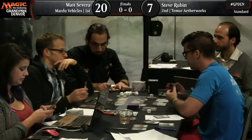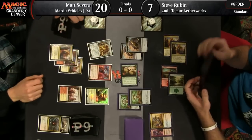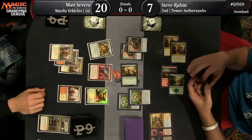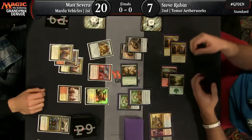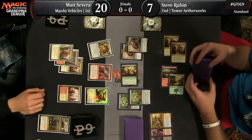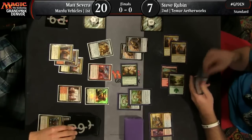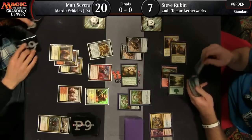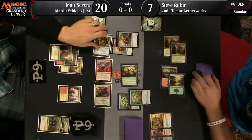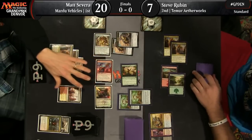Steve can't win the game this turn — the best he can do is play out another attacker. This is a huge turn: Marvel, spin it. Severa has Scrap Heap Scrounger in the graveyard, but no creature, so that could come up if something winds up dying. This game gets incredibly interesting if Rubin hits Emrakul, because he's not winning on the board with an Emrakul — it'll enter the battlefield tapped, meaning he can't attack through a waiting blocker.